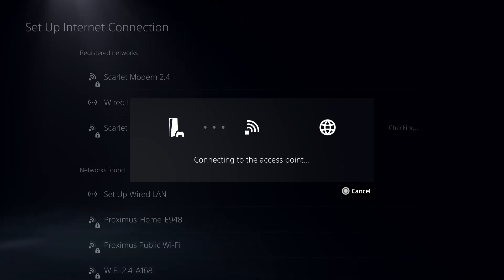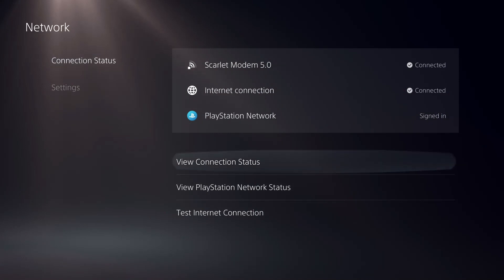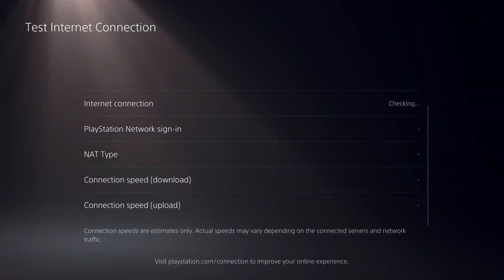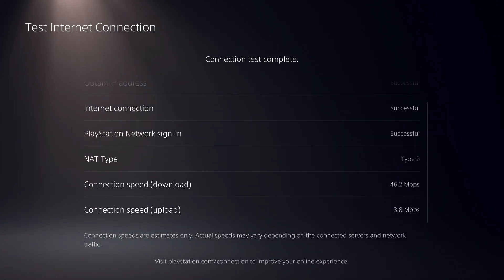Let's say I want to use 1.1.1.1 — this one is from Cloudflare. It will test connecting to the internet and it basically works. Go to Connection Status, then 'Test Internet Connection' and start the test. You want to look at the download and upload connection speeds.